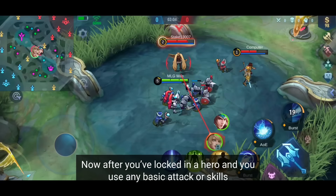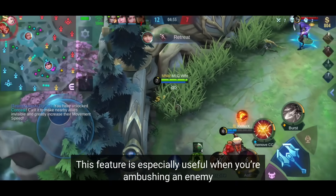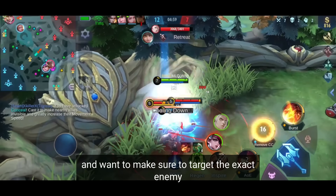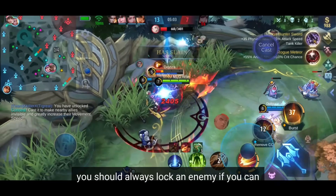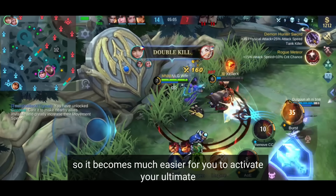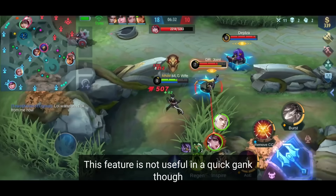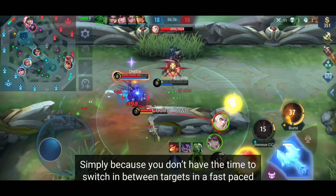After you've locked in a hero and use any basic attack or skill, that locked enemy is your target. This feature is especially useful when ambushing an enemy and wanting to target a specific hero. When you use a solo laner for example, you should always lock an enemy if you can, so it becomes much easier to activate your ultimate. This feature is not useful in a quick gank though, simply because you don't have the time to switch targets in a fast-paced situation.